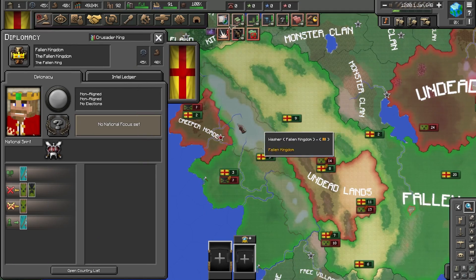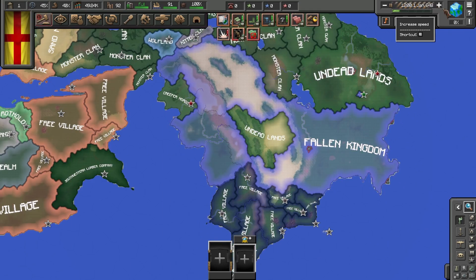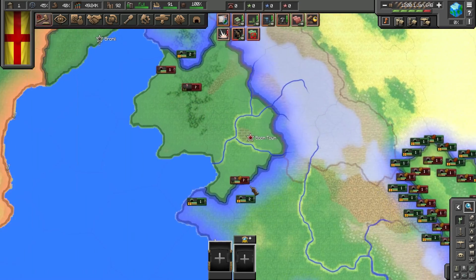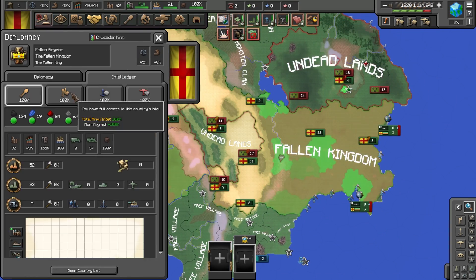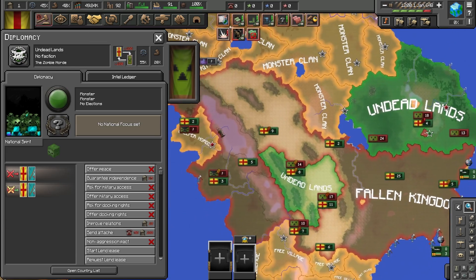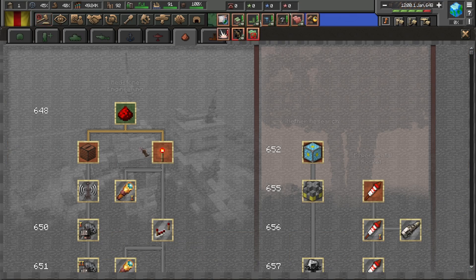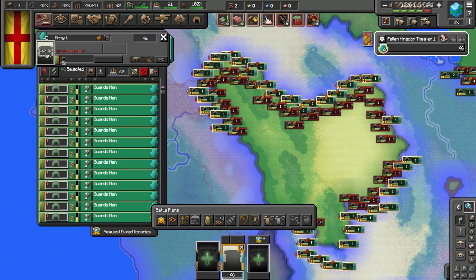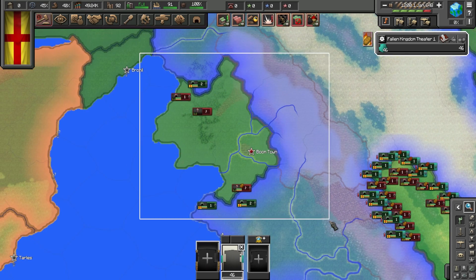We have a bit of a problem - the fallen kingdom starts off in a massive war, that being the war between the undead lands and the creeper horde. One of them is not like the other. We are significantly larger with 87 divisions and a decent amount of troops, but we have multiple sectors to deal with - 46 divisions on this front alone, plus Boomtown and all that stuff.